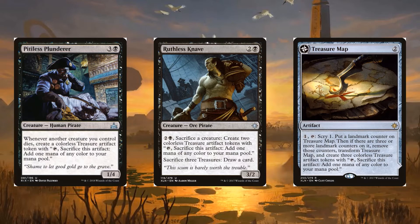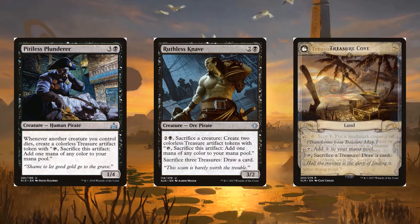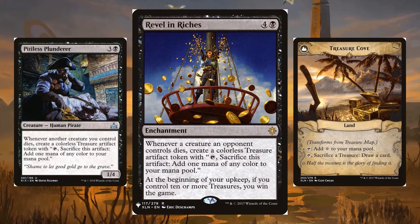Ruthless Knave isn't priced as nicely, but is self-sufficient and can draw cards in a pinch. Treasure Map smooths out hands and grabs extra cards when it flips into Treasure Cove. Classic meme card Revel in Riches is the best treasure factory, creating tokens from removal spells and threatening an instant win with enough treasures, working especially well with board wipes.